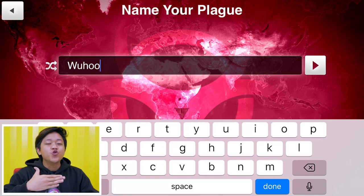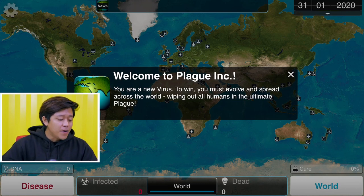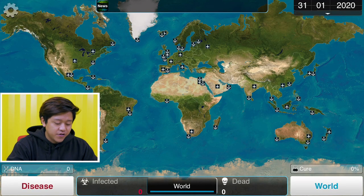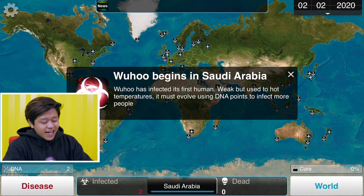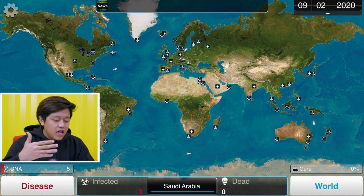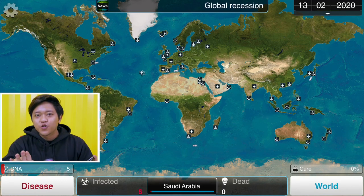So as long as you know your enemy, you will know how to beat them. Welcome to Plague Inc — you are a new virus, you must evolve and spread across the world, wiping out all humans in the ultimate plague. Now let me give you a few tips: start out in Saudi Arabia — trust me. You must also learn a bit of geography. Alright, so we got our first guy infected. That's Woohoo! It begins in Saudi Arabia.